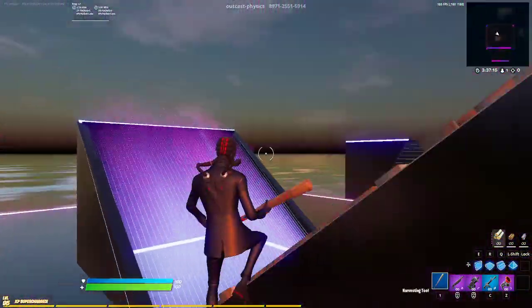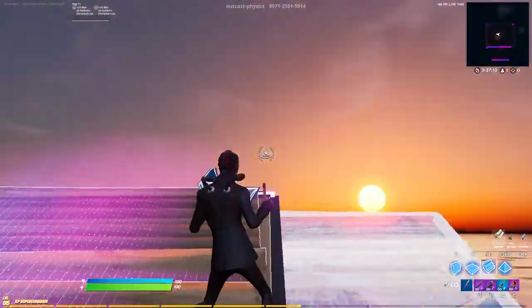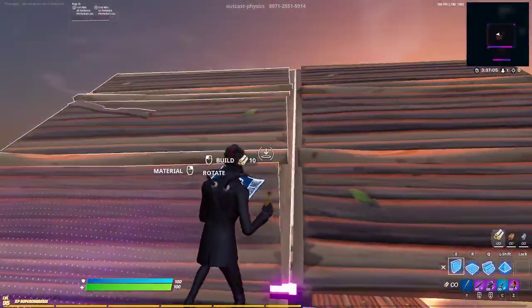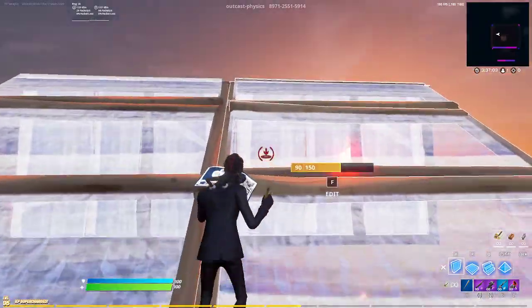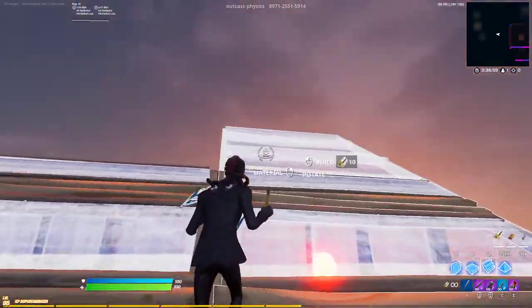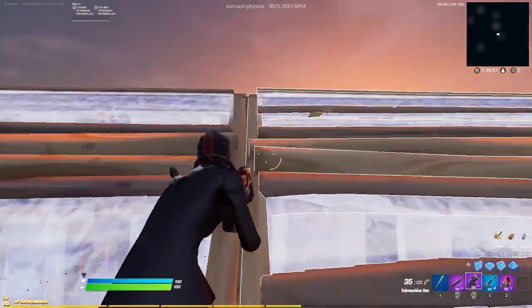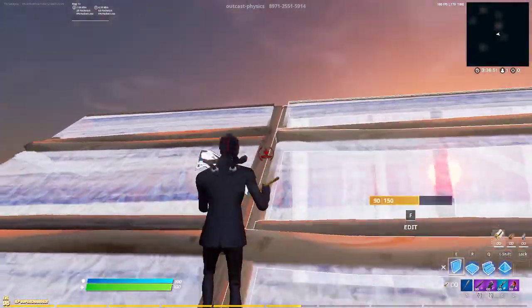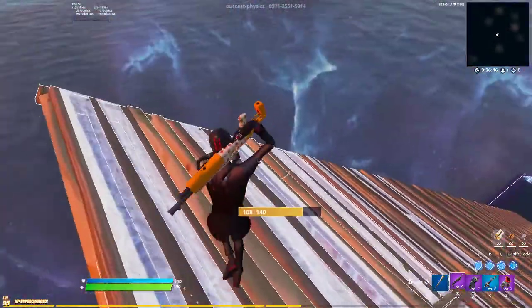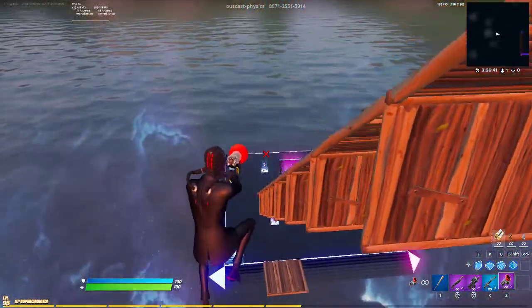Now we're going to get into double ramp rushes — I don't know the exact name. It's really just when you do two like this: stair, stair, wall, wall. The pattern is just stair, stair, wall, wall, stair, stair, wall, wall. What I like doing is looking in the middle because it gives you very little movement needed to turbo build the walls in. But it burns a lot of mats — it's 40 builds per level, roughly more than 500 total here.